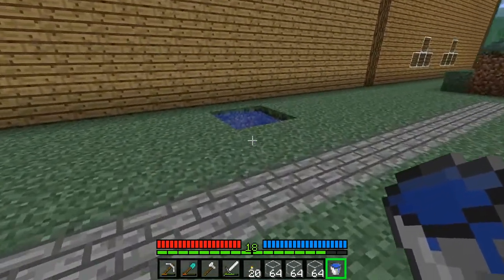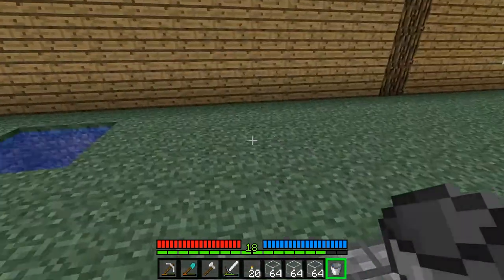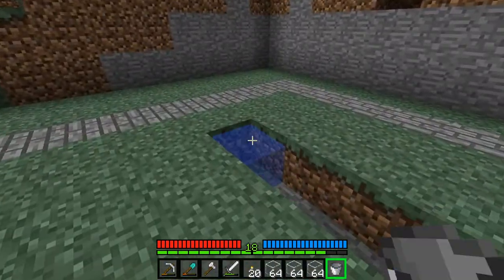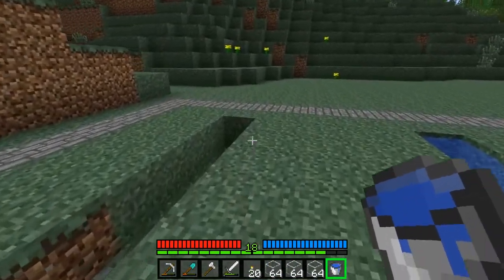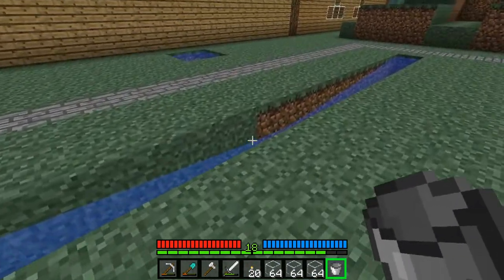I have another idea for that area. It's probably going to be a pond out front, and I have another idea for back here — but it's going to have to wait until the greenhouse is made. I'm going to have wheat and reeds in here and some flowers. I'm going to need to get some flowers, but that shouldn't be too bad.